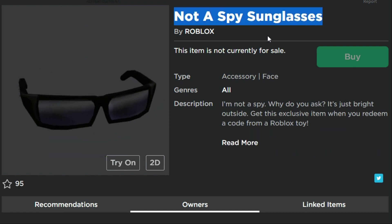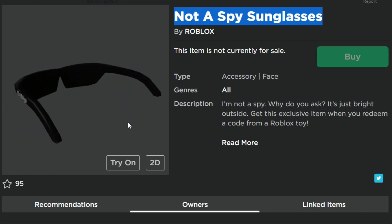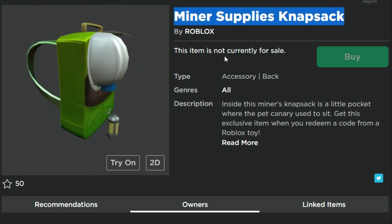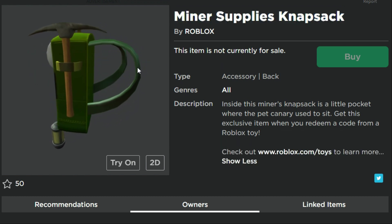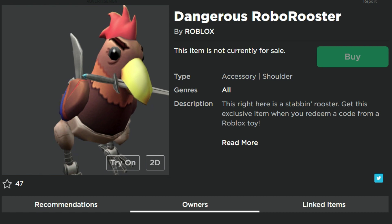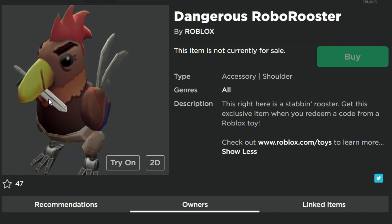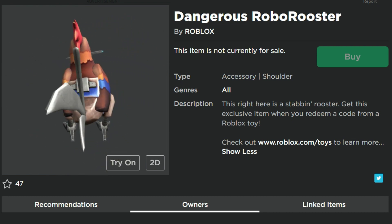I like the Not a Spy sunglasses — you can't really see that it says 'Not a Spy' when someone's wearing them, but there's a hat that also says 'Not a Spy' and those would probably go really good together. They'd definitely prevent people from thinking you're a spy. Miner Supplies Back Knapsack — there are a lot of mining games, so who knows which one this toy is from. Pretty simple backpack. The Dangerous Robo Rooster is a shoulder item — I love this one. It's like a mechanical rooster that sits on your shoulder and has a knife in its mouth, looking ready to either protect you or hurt you. That rooster definitely looks like he's been through some stuff.